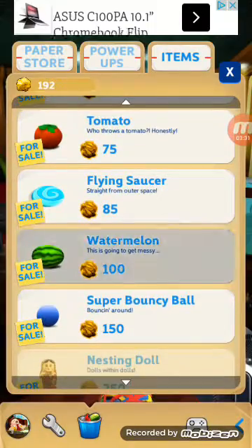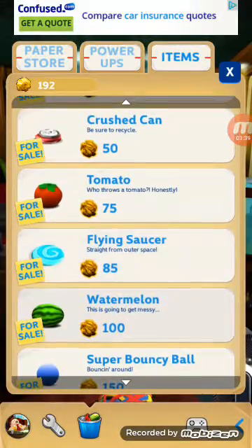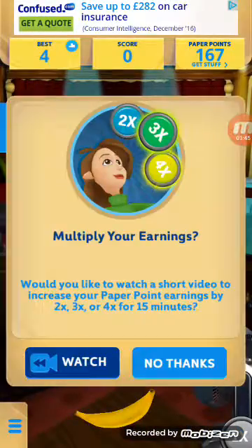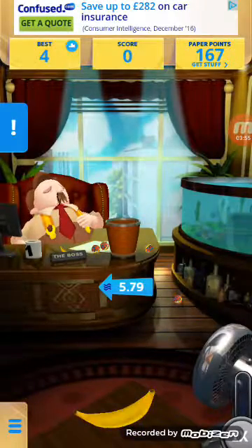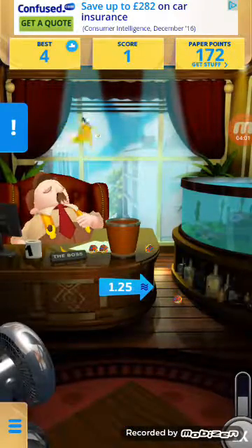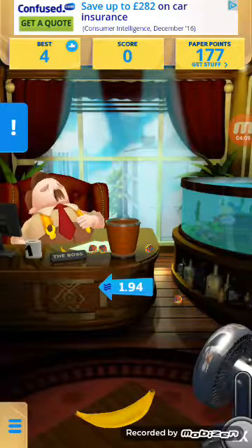Let's buy a super bounceable. We'll do it with the banana first. Okay, see if the banana's good. No, it looks like it's terrible. It's okay actually, but it's really glitchy with the banana. Oh, that was terrible. The banana doesn't float.